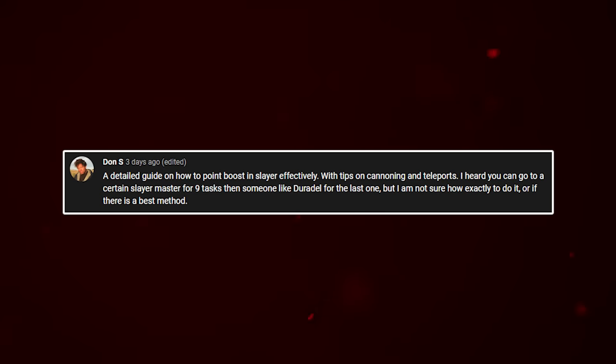This week's suggestion comes from Don S, who is asking for a detailed guide on how to point boost in Slayer effectively, with tips on canoning and teleports. He heard you can go to a certain Slayer Master for nine tasks and then someone like Duradel for the last one, but isn't sure how to do it or if there's a best method. I have a lot of experience with Turiel point boosting, so we're going to cover everything you need to know.